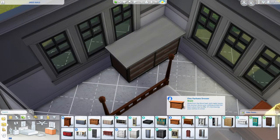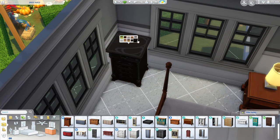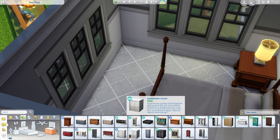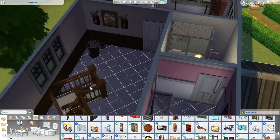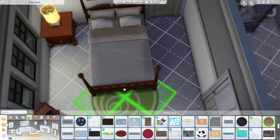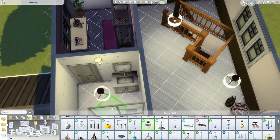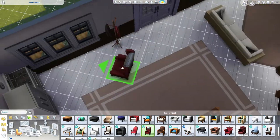I'm no pro, but I do enjoy it and so do some others. Here we are in the bedroom. I struggle with small spaces when it comes to dressers — I need a smaller dresser. The dresser that came with Realm of Magic was nice but I don't like the designs on it. I'd love a non-design, one-square-length dresser — that would be absolutely perfect.